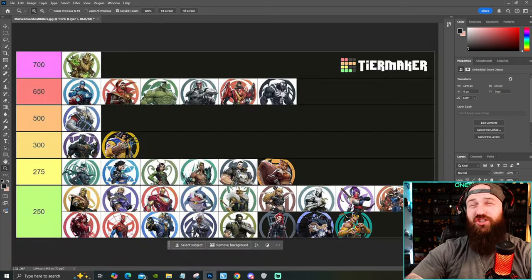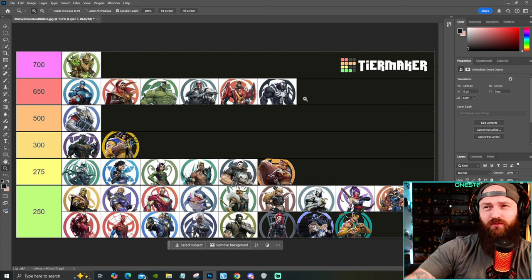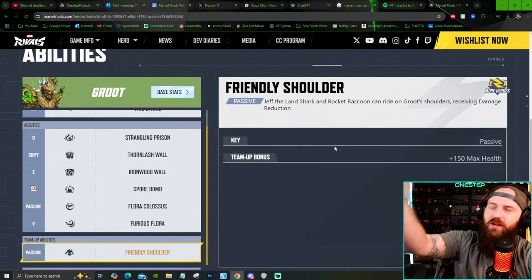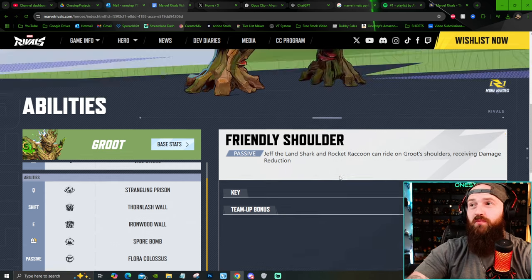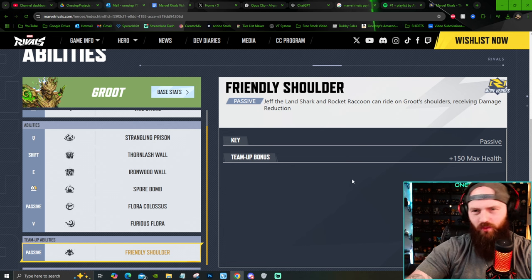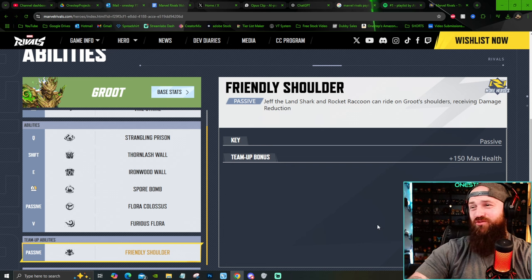Top of the totem pole, we got Groot at 700 base health. Not only is he higher than Hulk, Magneto, and Venom — Groot being higher than Hulk was a bit weird to me, I thought Hulk would just be the highest. Groot has the highest base health at 700. However, he's got a passive ability where Jeff the Landshark and Rocket Raccoon can ride on Groot's shoulders, giving them damage reduction, plus a team-up bonus of 150 health to Groot, putting him at 850 health if teamed up with Jeff and Rocket Raccoon. That is really high health — 850, that is crazy.